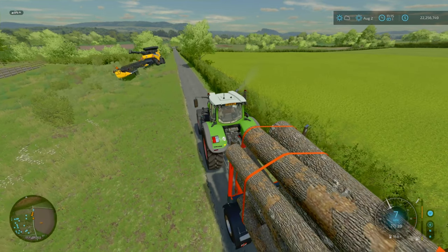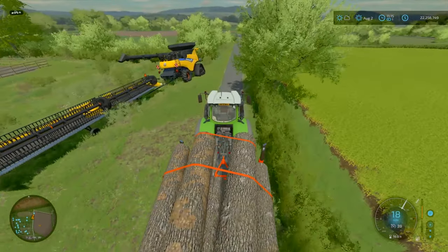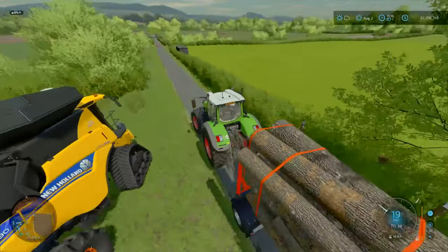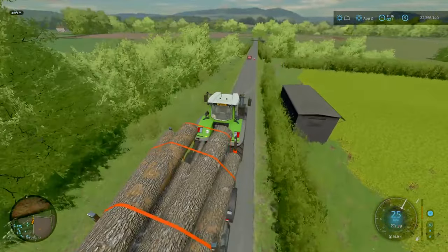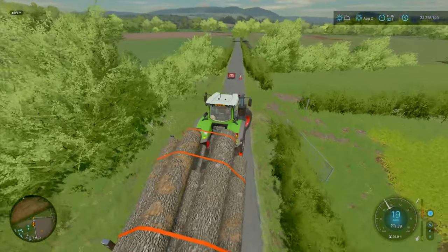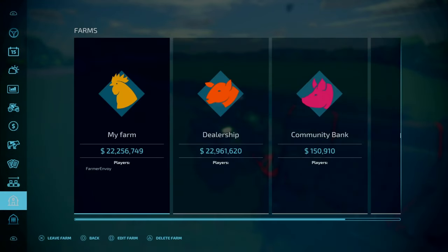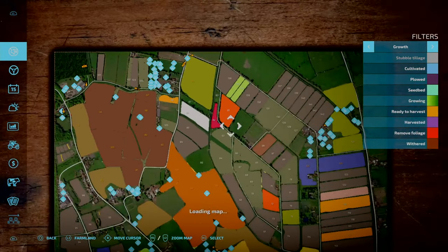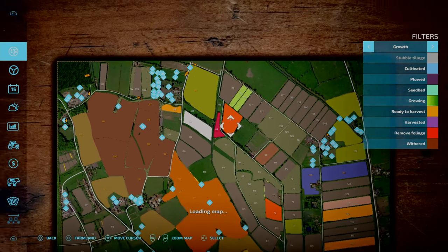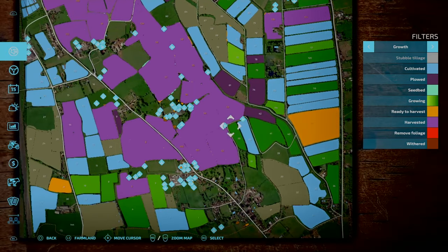I think once we get all this cracking on and going we should be set up. We've got a combine here ready, so in the next episode — which thinking about it is going to be the final episode — we're going to harvest our soybeans. Let's look at our crops — we've got our soybean fields, and our alfalfa to deal with. But apart from that, man, we've come a long way.